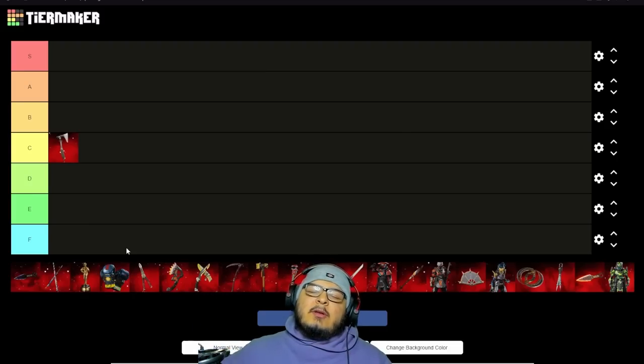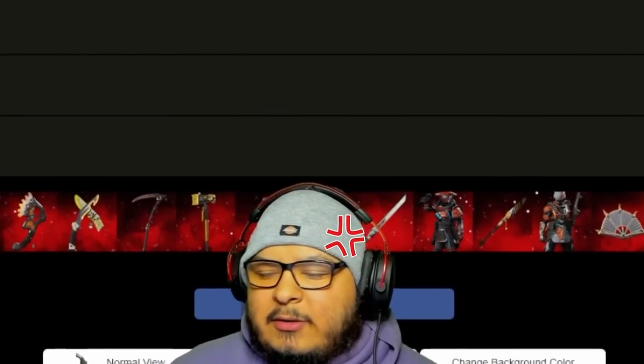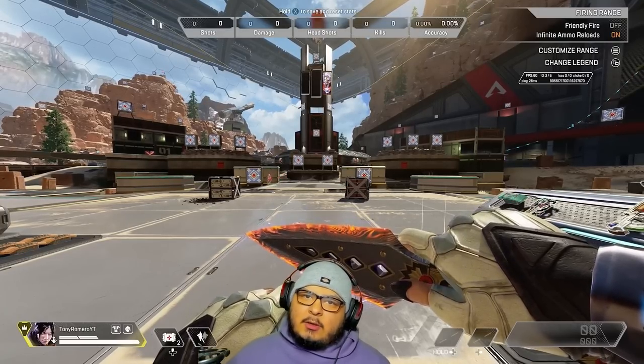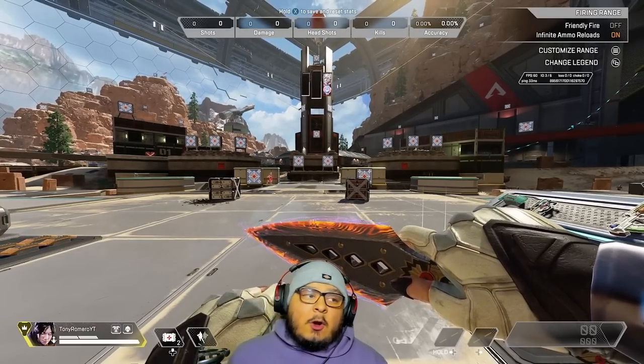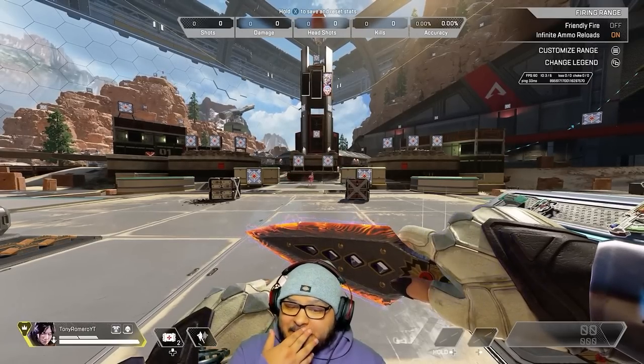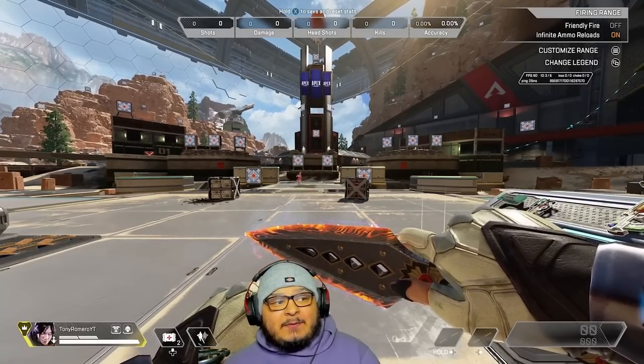Bloodhound's heirloom, C tier. I can already hear the crowd booing, people thumbing down the video. Stop it. Make your own damn tier list. Onto heirloom number two, which is Hope's Dusk or Hope's Dawn — this is Hope's Dawn, which is the recolor of the Wraith heirloom. I forgot to change it, but it's still pretty much the same thing, just now it's got a little orange around it.